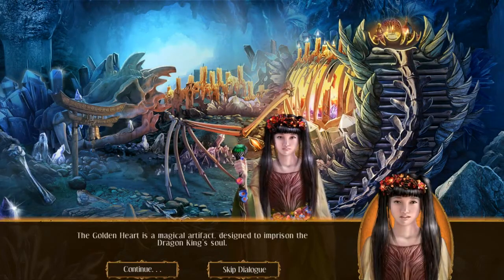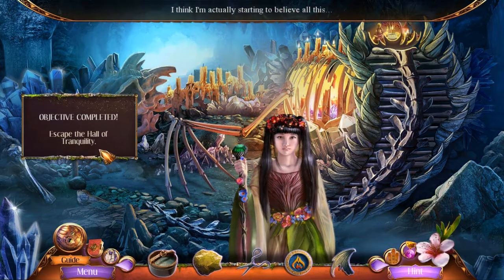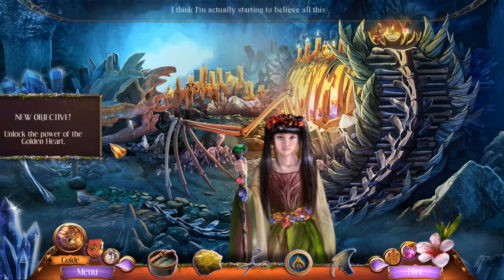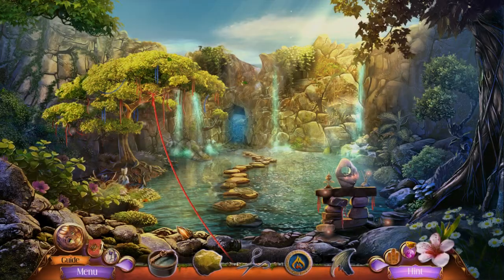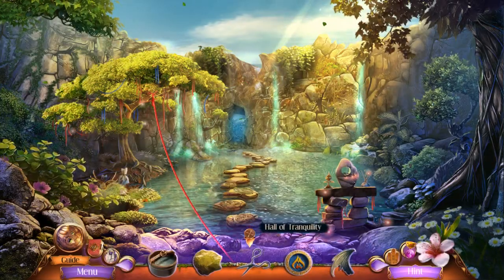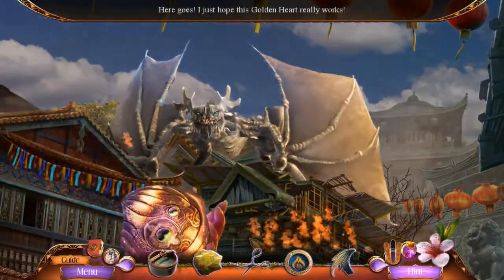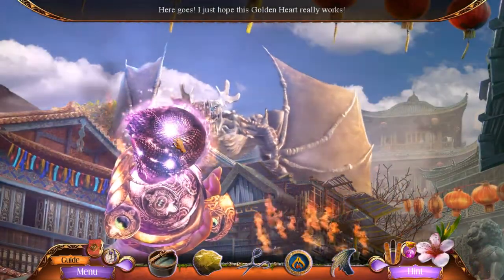The golden heart is a magical artifact designed to imprison the dragon king's soul. He must have possessed the earth dragon, but now we have a weapon against him. Yay! I think I'm actually starting to believe all this. We need to unlock the power of the golden heart. Can we go back now? Yes we can. Let's go to the village high street.